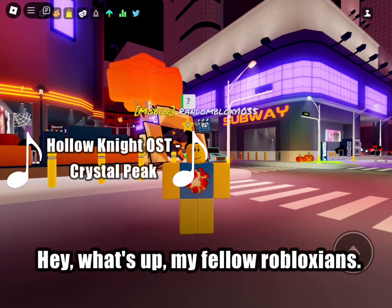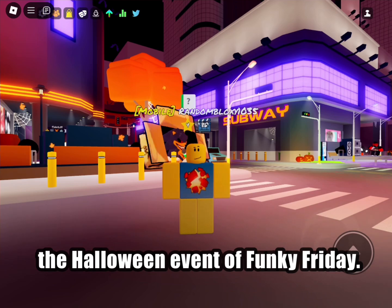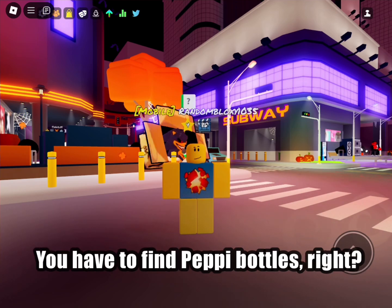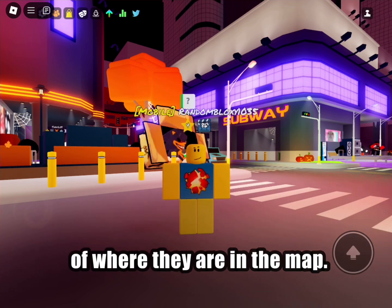Hey, what's up my fellow Robloxians? Today, I'm going to guide you through the Halloween event of Funky Friday. In order to complete this event, you have to find Pepe bottles. So I'm going to share the locations of where they are in the map.